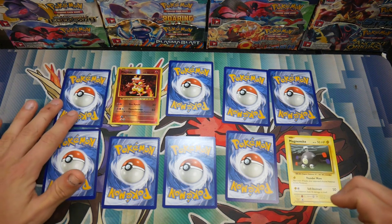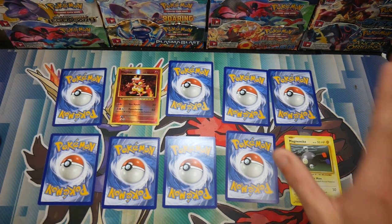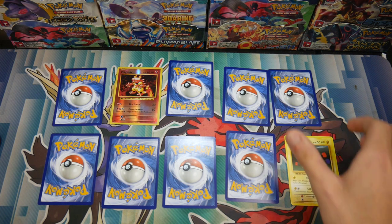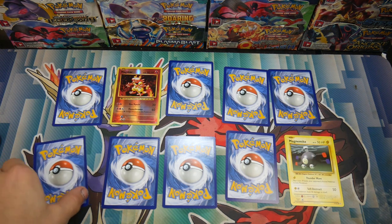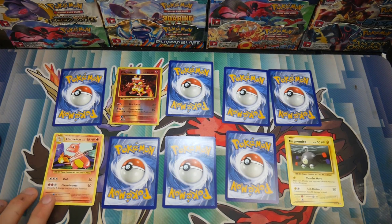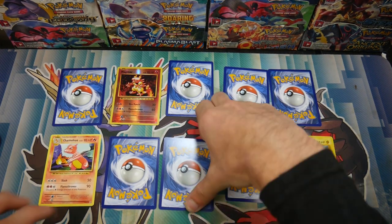A Magma Reverse Holo. Okay, cool — so we got a Reverse Holo Magma so far. Let's do this one, another bottom row one. A Charmeleon — oh my, we might have a full art Charizard here. Let's save. Oh my. How many can we save? We can save two more, I think. Let's save this middle one.